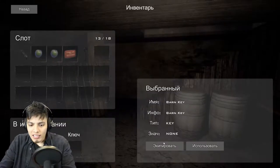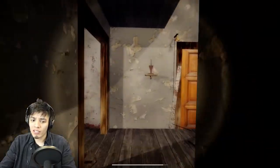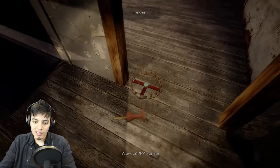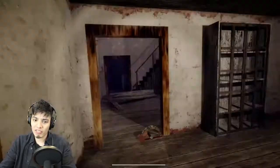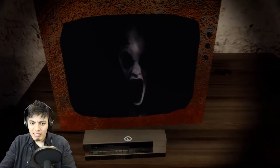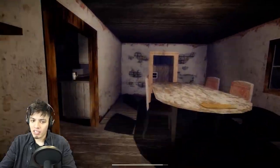What key is that? It says 'Barn Key.' Let's go to the barn — there was a door that was closed. Let's grab this candle and throw it on the trap. We missed. There you go — okay, we should be clear from that trap now. Anything here? No. Oh god, what is that over there? That is freaky man.